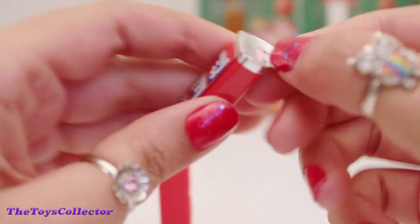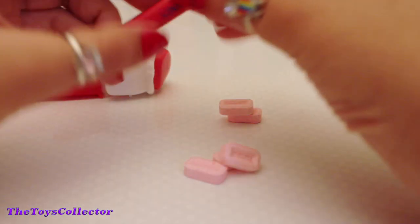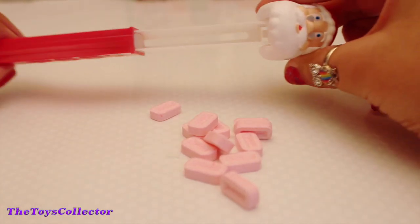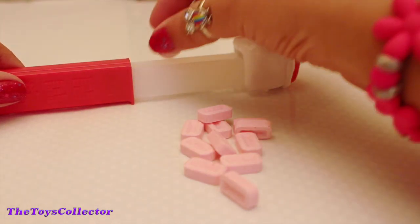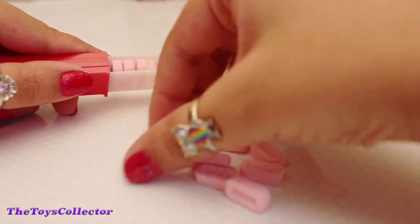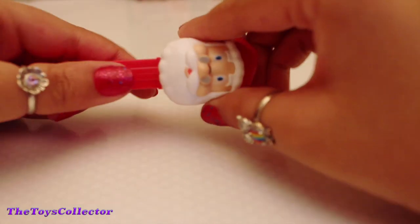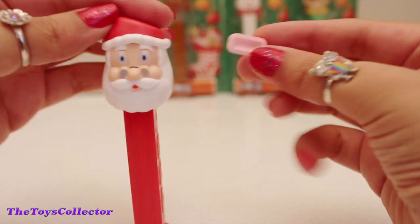All you need to do is open them up and load them into the PEZ Dispenser. Pull, and there's where you put all the yummy candy. Once you're done, you just need to close. And there's our candy — thank you, Santa Claus.